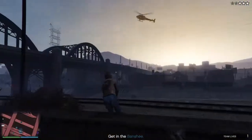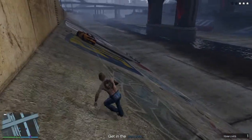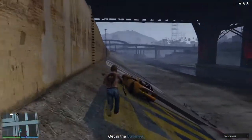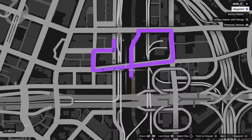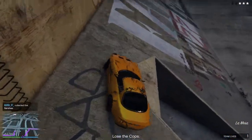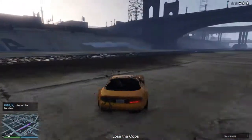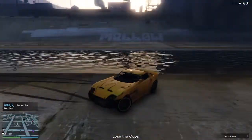Basically what you want to do — say we're going to blow up 2 right now. After you collect the Banshee, you want to come down here to the LS River where I am right here on the map. You're going to look for this spot. Keep an eye out for that big black and white FFD sign, then you're going to come here.